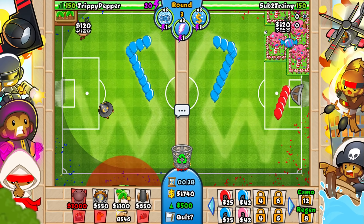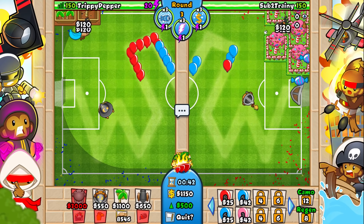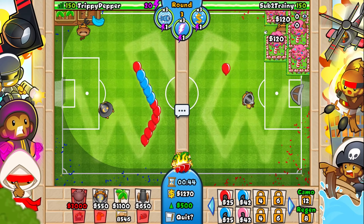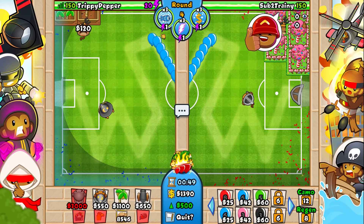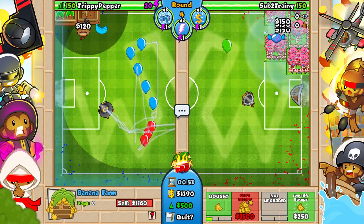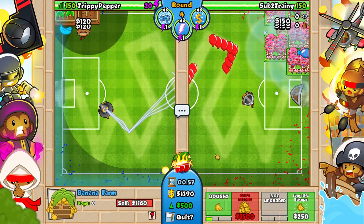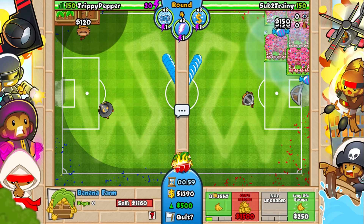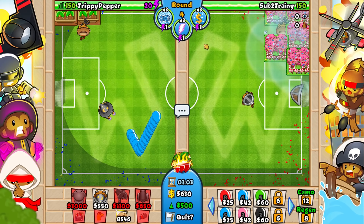This guy has a YouTube channel — I'll put the link in the description if you want to subscribe. He's going to be using hacked zero-zero dart monkeys: hypersonic, tons of damage, lots of pierce. He is eco-choking me for some reason, and that's actually doing a lot — I'm literally not getting any money whatsoever. Finally the eco choke ended. I should probably bring eco choke to the next game — that was quite funny.